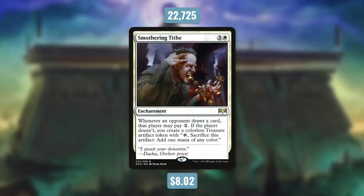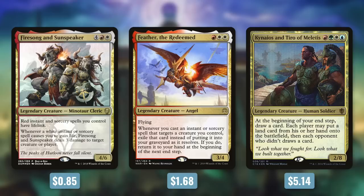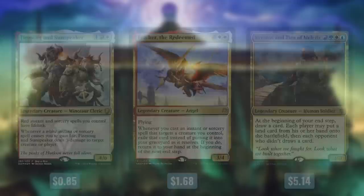The most played new card from 2019 by far was Smothering Tithe, currently over $8 and seeing play in over 22,000 decks. It's an enchantment for 3 and a White: whenever an opponent draws a card, that player may pay 2; if they don't, you create a colorless Treasure artifact token. This card is disgustingly good in Commander — drawing cards is extremely important, so you can end up with a huge pile of Treasures very quickly, and the tax of 2 mana per card drawn means many players just won't pay it. White really struggles with ramp, so this fills that gap in any white deck. It's even worth running in green decks. Many consider it the white version of Rhystic Study, and it clearly earned first place.